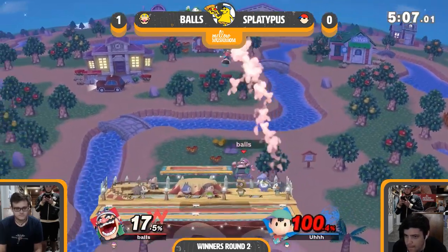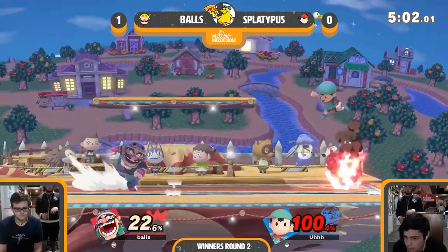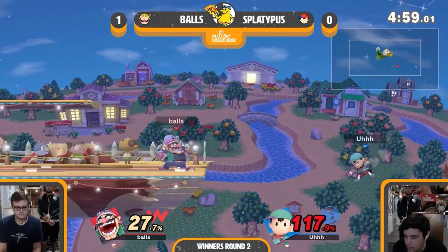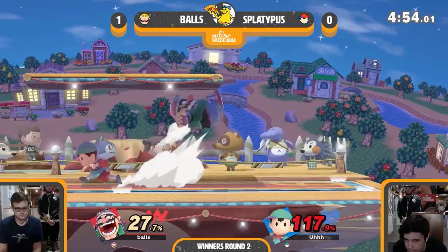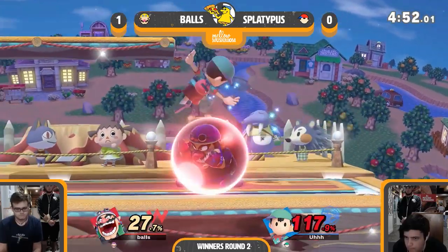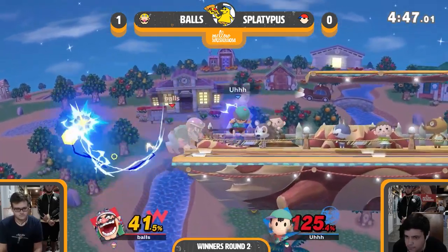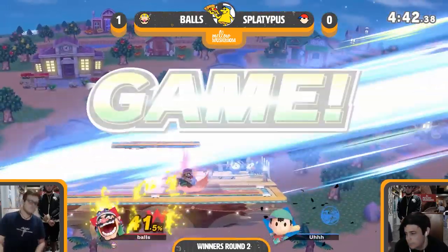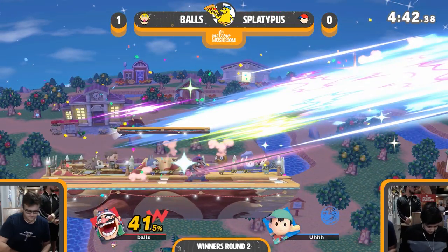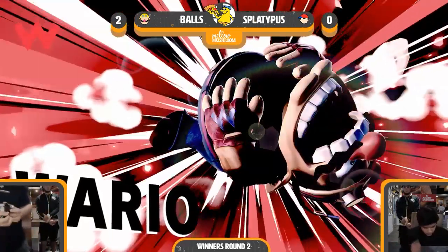Misses the down smash — gets clapped instead. Starting to kiss some of those hits, almost gets two-framed with the down smash. This is really, really scary. Good job keeping away — but the tilt does confirm the kill. Splat put up a very good fight there. That was definitely scary. Last stock, both games.